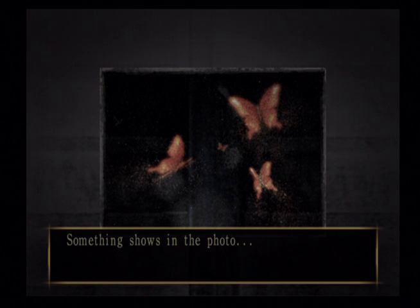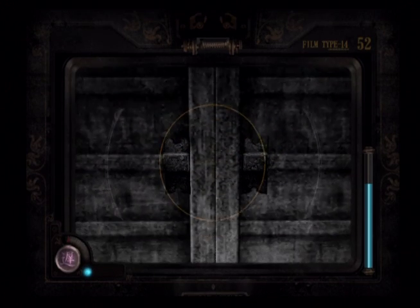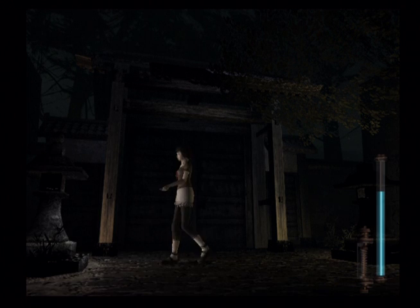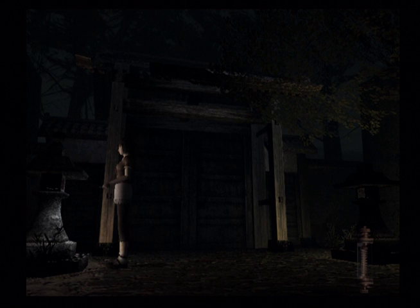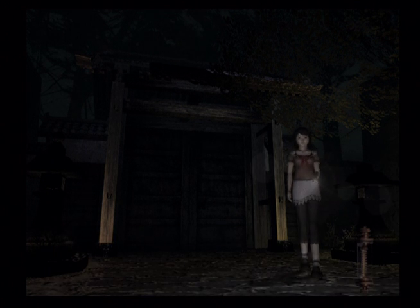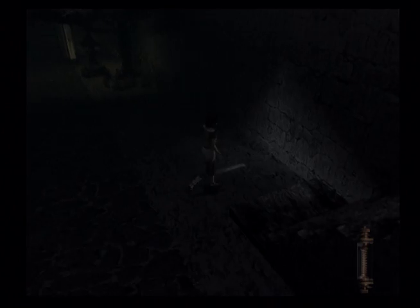Something shows in the photo — butterflies. A fence? Looks like crimson butterflies. Oh, that's just the door behind them. So I need to find crimson butterflies. There wasn't a flash there — how did it... I guess it pays to click everything. Is there something over here too? No.